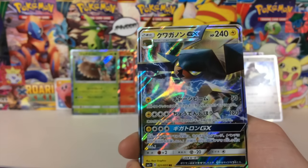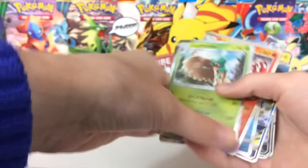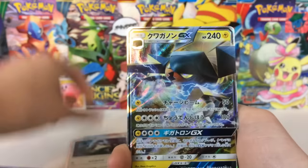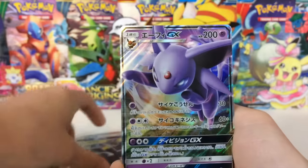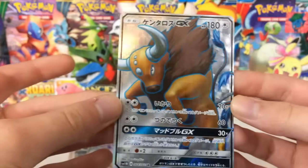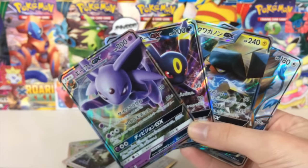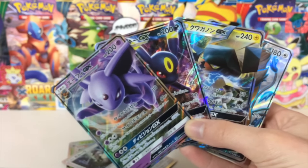We did fantastic with these packs. Look at this! Let's do a quick recap of these gorgeous pulls. We got all three starter holo promo cards, a Kangaskhan holo, a Vikavolt GX from the new expansion set, an Umbreon GX, an Espeon GX, and the freaking Tauros Full Art card. In total, we got four GXs or better out of 12 packs — that's one in every three packs with a GX or better. That is just complete crazy pulls.